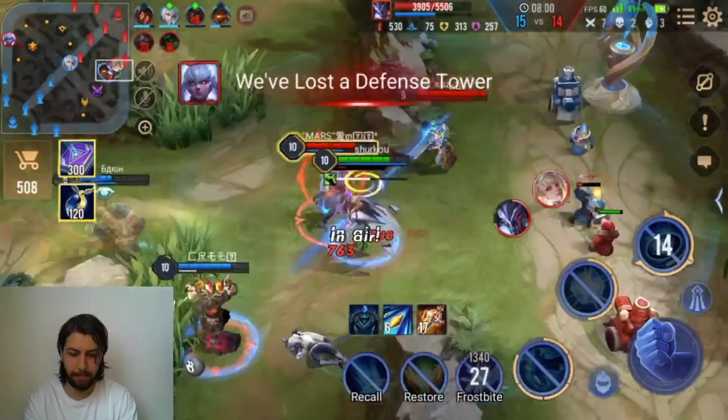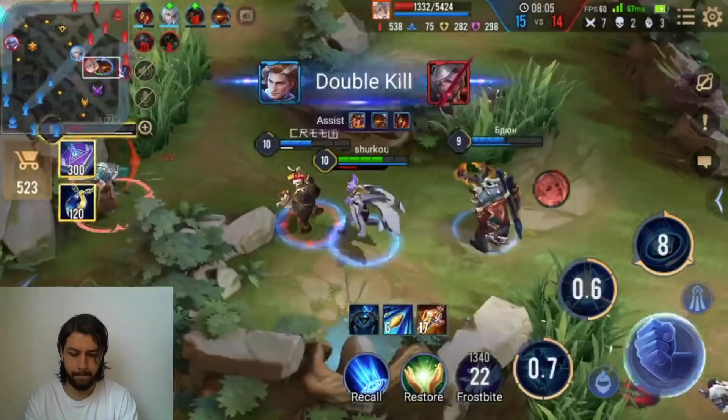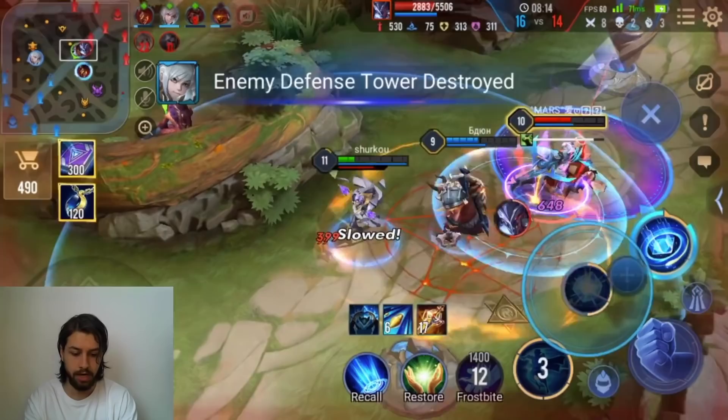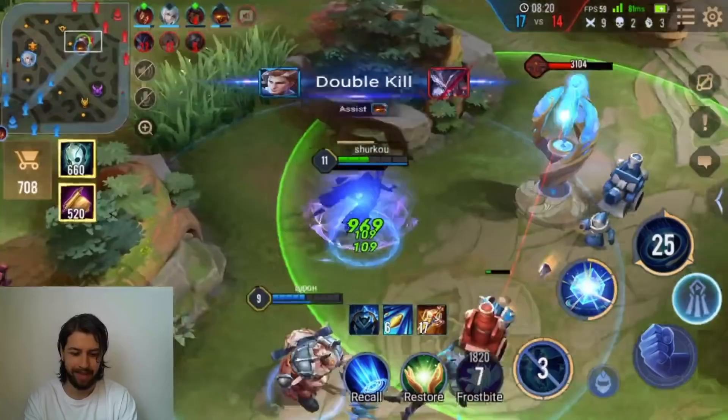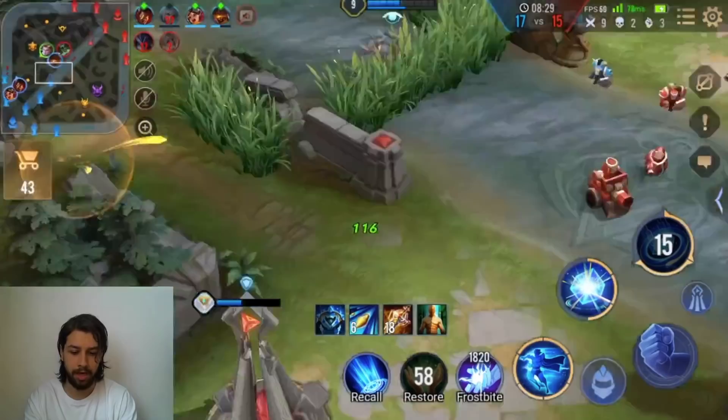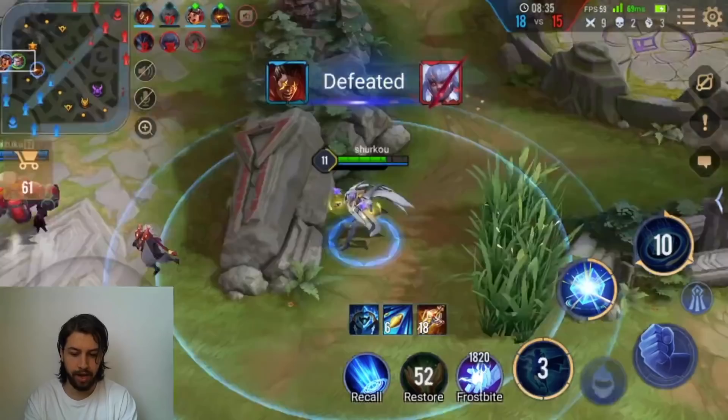I get him with the punish. She's dead. I am just playing out of my mind right now, but it's not even me — it's just the hero is really, really strong. Look at his healing! This is a really nice build. The green enchantment works great because you open your ganks with an auto-attack most of the time — it just works really well.